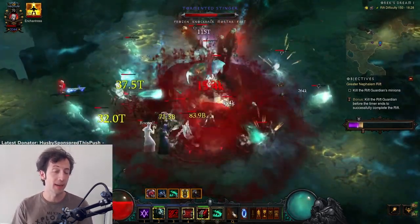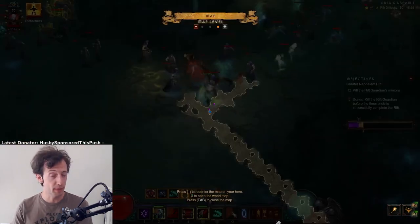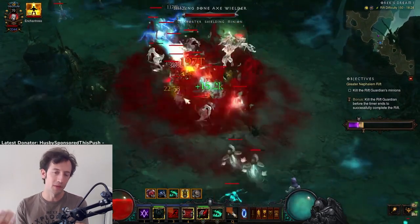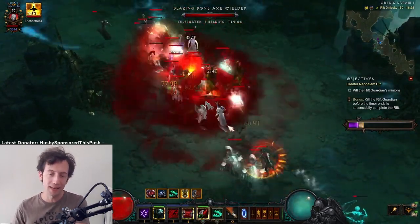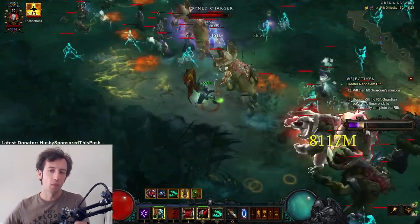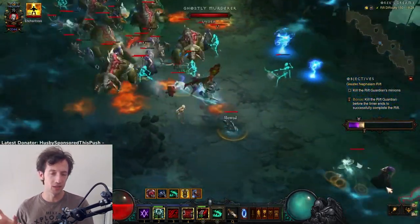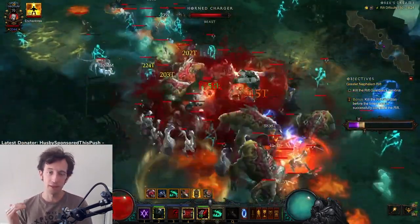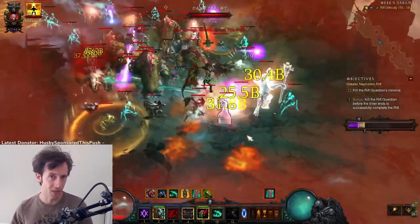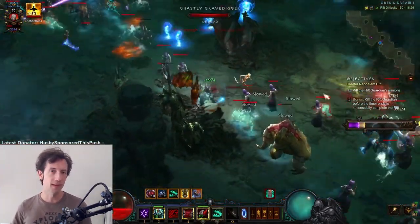In general you should try to pay attention to where pylons are spawning when you do speedruns especially, because in speedruns you don't have any trouble spawning pylons — you see them all the time, every 30 seconds or so. Pay attention to where they are. Try to understand the corners and the ways they can spawn, especially in those big maps like Battlefields, Fields of Misery, and Festering Woods. Get a feel for where pylon spawn locations are so that you can manipulate them to your advantage in a push.